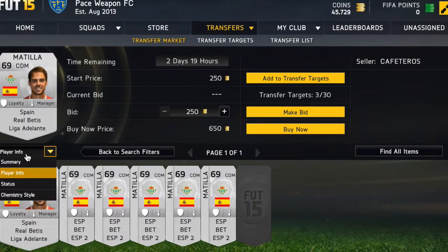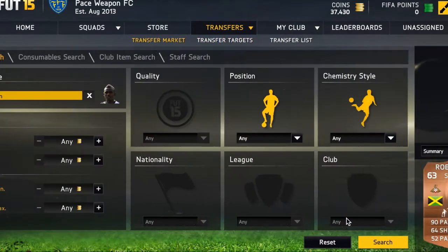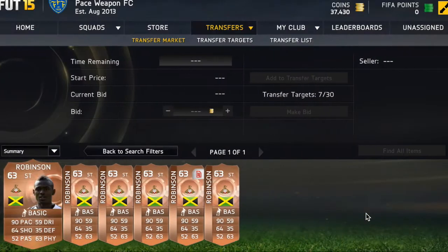I searched and found a player called Matti. There were only seven players on the market, and if you can pick them up for about 750 points, you can list them for about 1.9k.